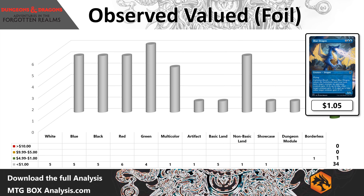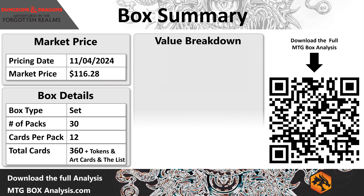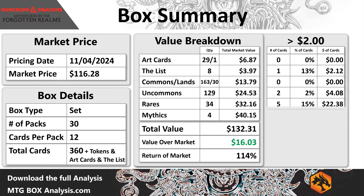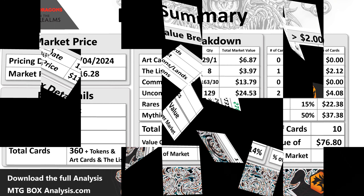Our Rare for this pack is going to be Orcus, Prince of Undeath — not a high-value Rare — with foil You Happen on a Glade and the Atropole coming in as our token. These boxes have lots of packs with almost no value, and then all of a sudden the value will just creep in.